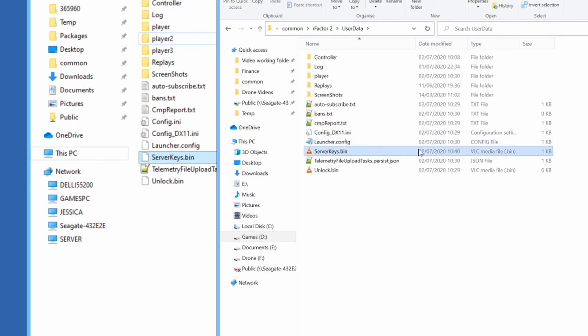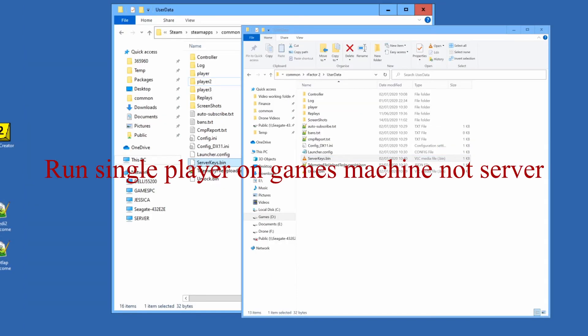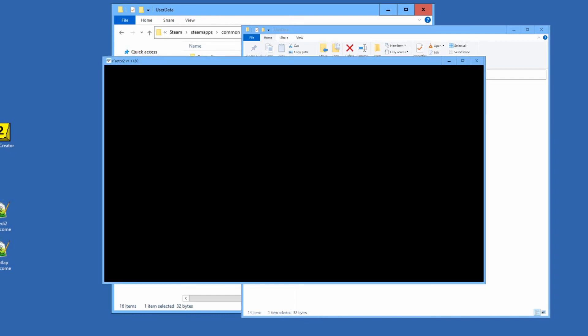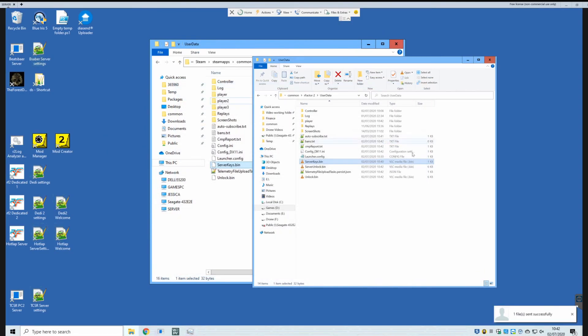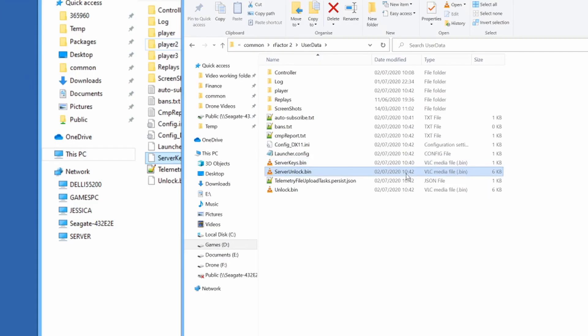There's that file I've just transferred over — 2nd of July at 10:40. Now what I need to do is just simply run rFactor 2 single player once. So single player — and if it was quick you would have seen what happened. I'll just carry it through. Okay, exit from that. So what you can see now in my games machine folder, you've now got a serverunlock.bin — it's created a couple of minutes after that one.